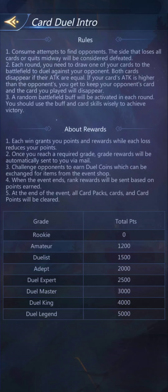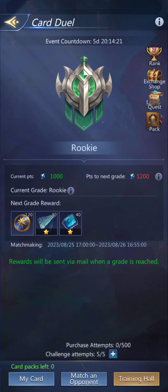Challenge opponents to earn dual coins, which can be exchanged for items from the event shop. When the event ends, rank rewards will be sent based on points earned, and it all gets cleared after the event so you won't have the same things next time.